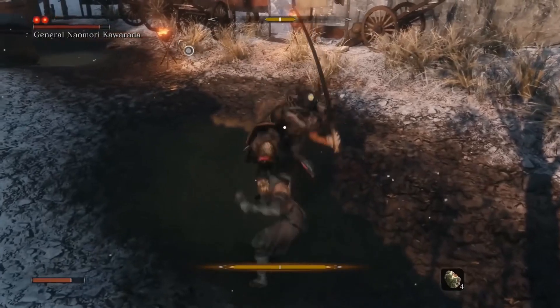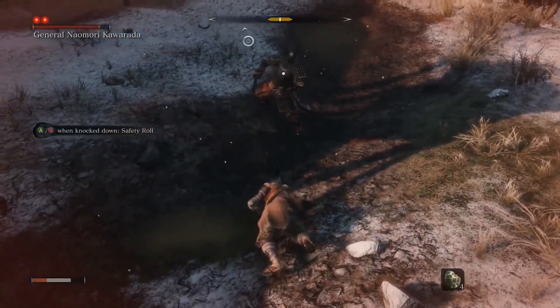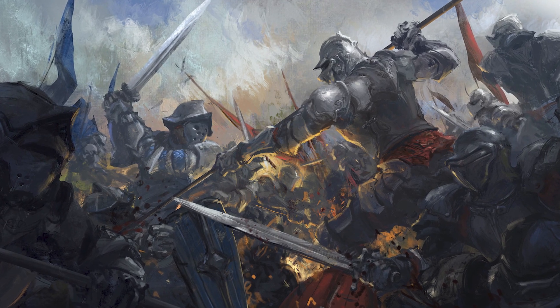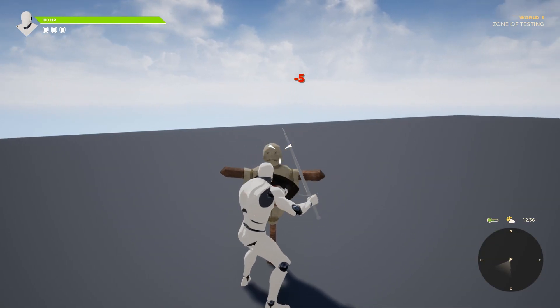Shields will be able to block damage for the cost of stamina. If you try to block an attack with low stamina you could become staggered or even stunned for a short period of time. Some might find shields to be completely useless, but as you level up your shield profession and find legendary shields, some of them may be able to deflect damage or even soak up enemy attacks, which will empower your next few attacks.